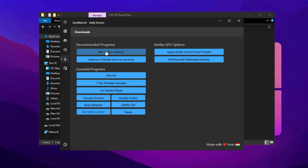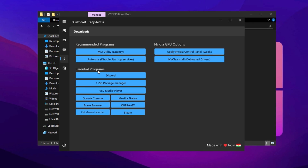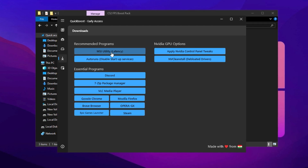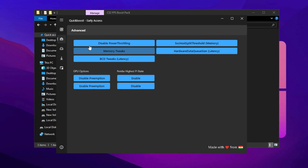Navigate to the Download tab in Quick Boost. Here you'll find recommended settings, NVIDIA GPU optimization options, and other essential tools to maximize performance. Download utilities like the MSI utility to further optimize your hardware and configure your NVIDIA GPU settings by applying the recommended adjustments in the NVIDIA control panel. These settings ensure that your graphics card operates at peak efficiency. Once all the optimizations are in place, click Apply Changes to finalize the configurations.